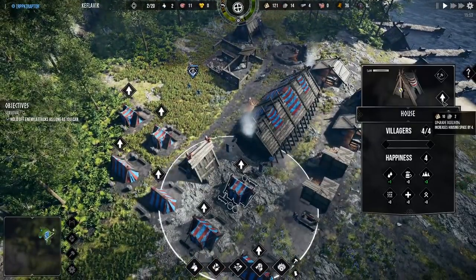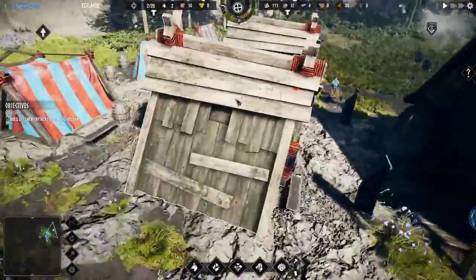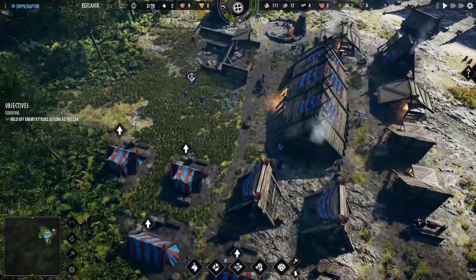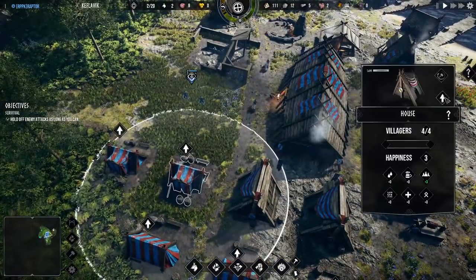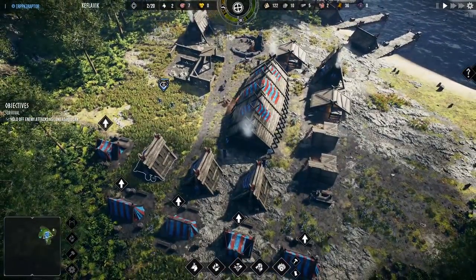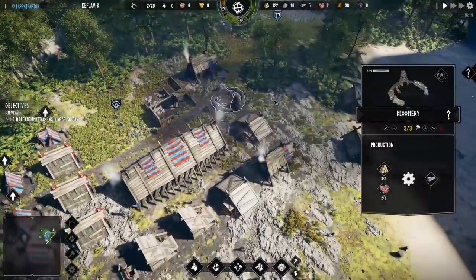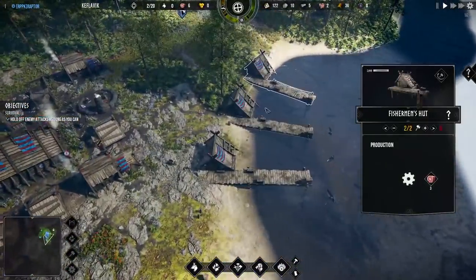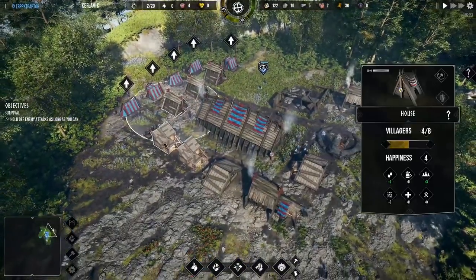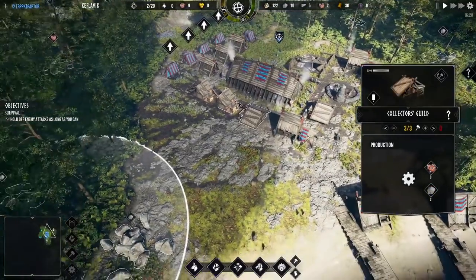Ten wood and two stone give us a very nice upgrade to our population. Those houses look fantastic — very Valheim. Now the population can really breathe. They go from four to eight, so we doubled the size. Now, we don't want to have too many people in the city because they'll eat way too much food, but we still need more people to fill all the jobs fully. Let's make sure we've got all the fishing huts and hunters going. Looks like we've got six people out hunting.